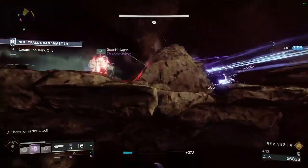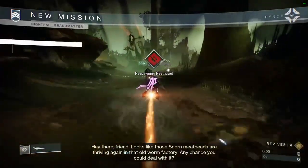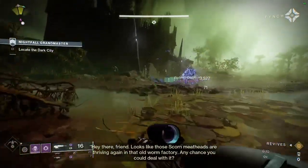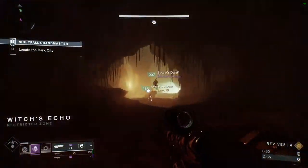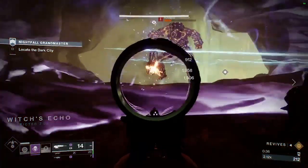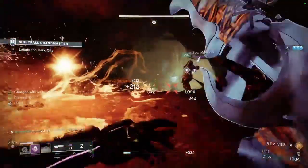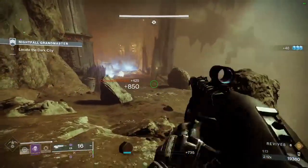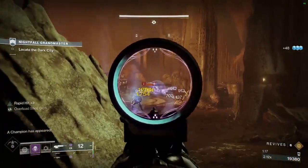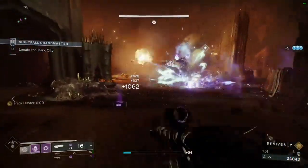When you and your team spawn in, you may have a public event flag spawn, so grab it for free ammo and supers. Otherwise, kill the adds or drive by them and move to the new load zone. Once you arrive, you'll be met by adds including an Overload Champion — quickly melt the adds then move on to the next wave which also has an Overload Champ. Once you're beyond the cliff, you'll run into another group consisting of a mini-boss, an Unstoppable Champion, and more adds. Melt the champ first, get a finisher if necessary, kill the adds, then the mini-boss, and move on.